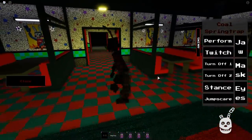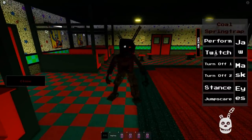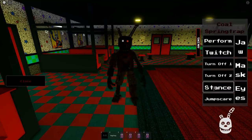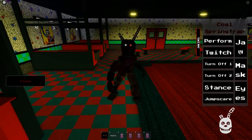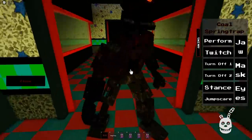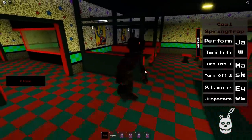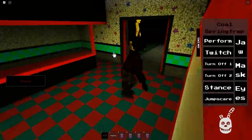The next one is Ignited Furnace — oh wow, what happened to him? Is this Ignited Bonnie? Coal Spring Trap! Okay, very very nice — that's insane. We have a perform, a twitch, a turn off one and two, a stance, a jump scare, a jaw, a mask, and eyes.